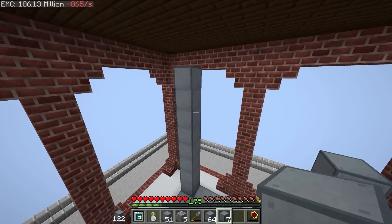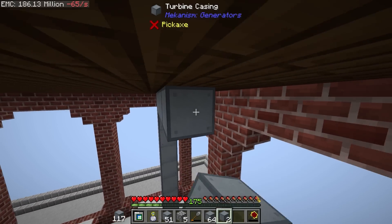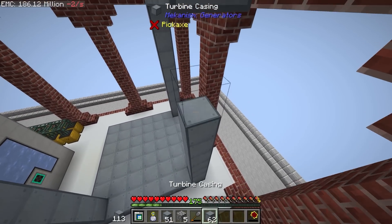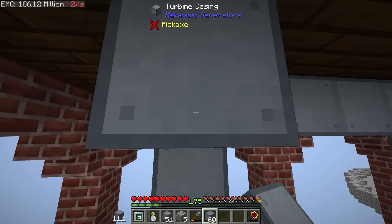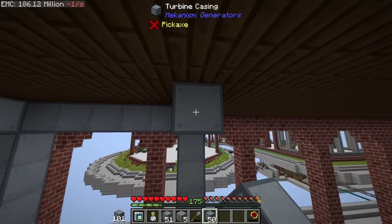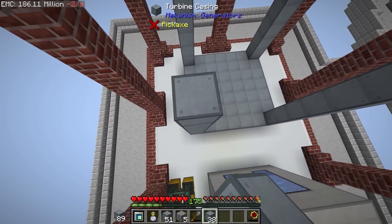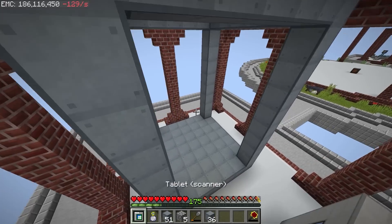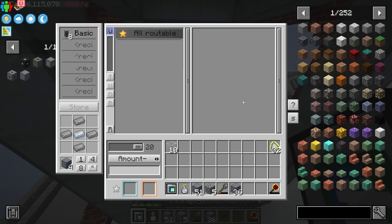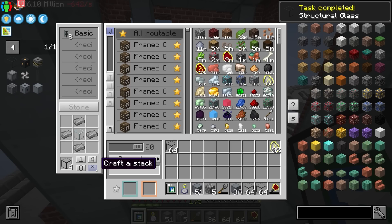Let's make this as tall as we can — all the way up to the roof. This stuff is not particularly expensive; it's mostly just steel, which is mostly just iron. We'll fill all of that in, and then we'll get a bunch of structural glass — structural glass is just steel and glass. We'll get maybe two stacks of that, although I'm certain we'll need a little bit more than that.